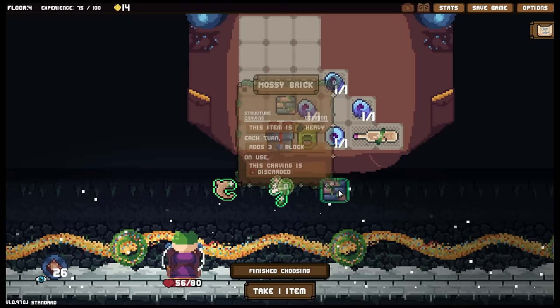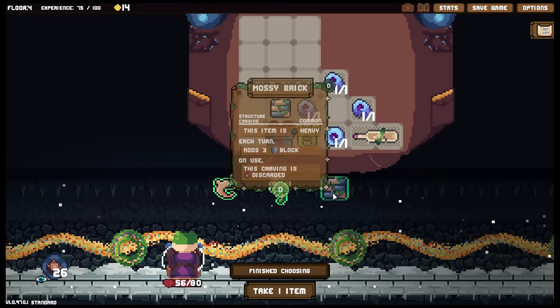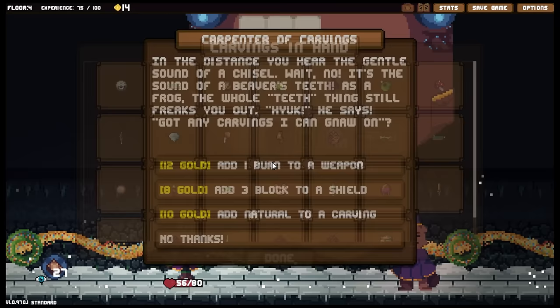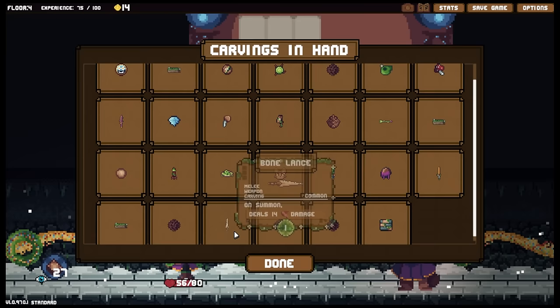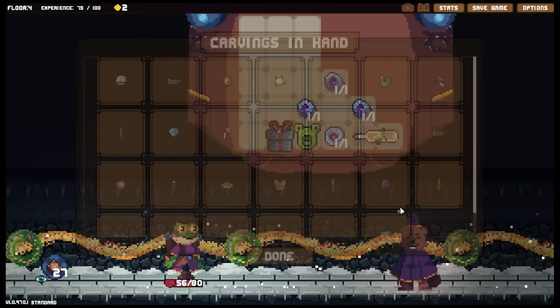We've got 14 gold — not quite what we needed. We can afford to put natural on one of the saps, or I can add burn to a weapon. And frankly I think burn to a weapon is more useful for me here. Let's pop that in — since I'm very likely to use that one a lot. When I summon it and when I use it, it adds burn. So as long as I use it every turn a few times, I'm going to be stacking the burn.